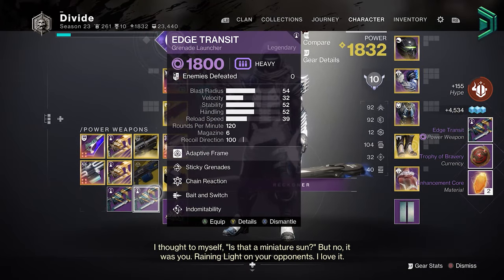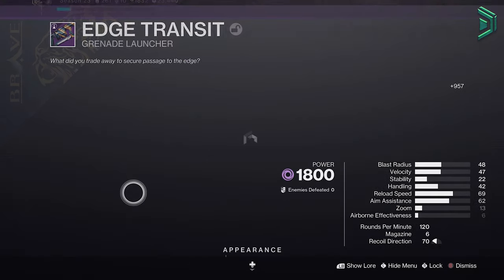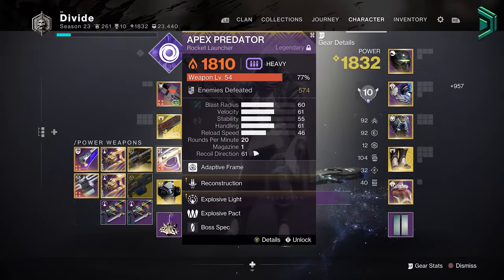The Coil throws loot at you, but for Onslaught — especially Legend wave 50, and in fact any boss wave — it just doesn't feel rewarding enough.